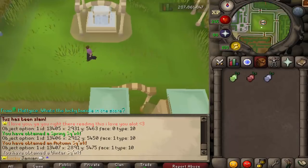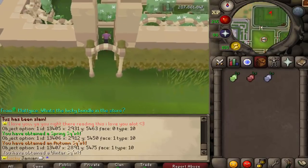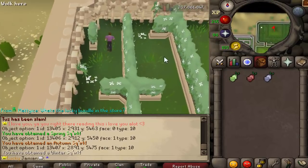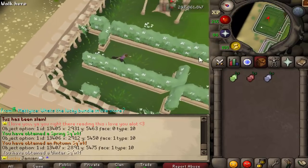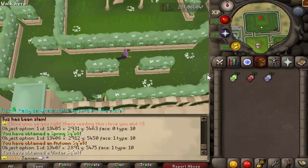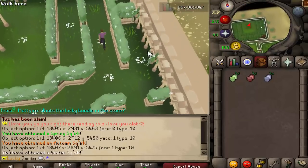Whenever you do get a loot, you actually roll the table twice, so you essentially have two shots. For example, the chance to land on the very rare table is 1 in 250, but since you have two rolls, it's technically 2 in 250. Always keep that in mind.